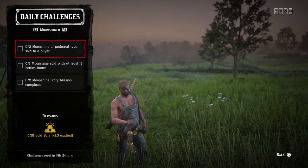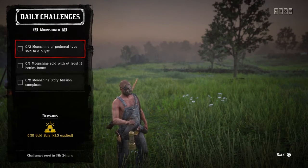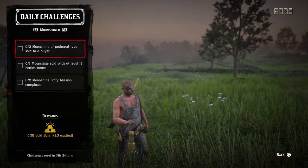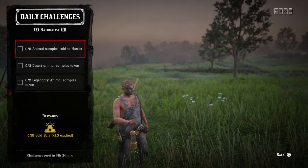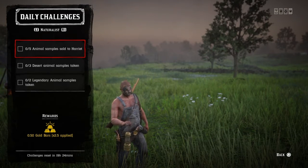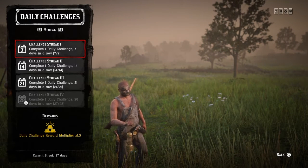On the collector side, you need to find three antique alcohol bottles, one antique alcohol drunk, and three arrowheads found. For the moonshiner role, you have two moonshine of preferred type sold to a buyer, one moonshine sold with at least 18 bottles intact, and two moonshine story missions completed. For the naturalist, you have five animal samples sold to Harriet, three desert animal samples taken, and two legendary animal samples taken.